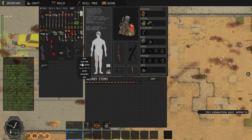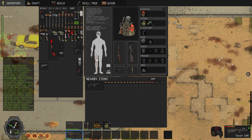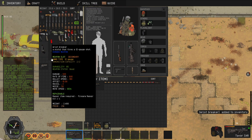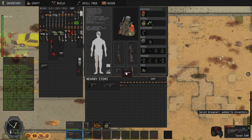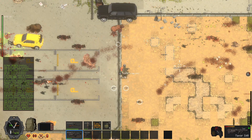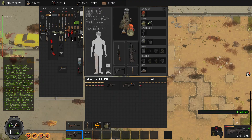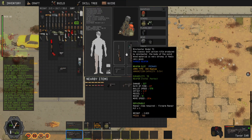So you can do this 'clear weapon' which will remove the magazine. The last one will be the revolver. Oh yeah, I forgot how much of a beast this thing is.